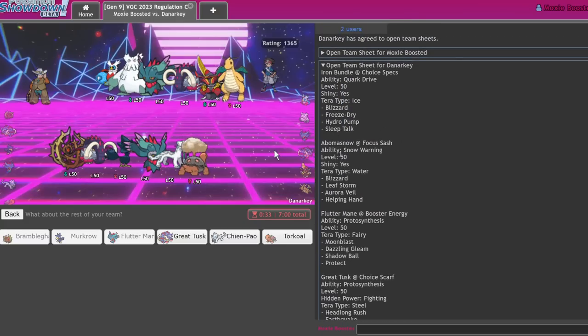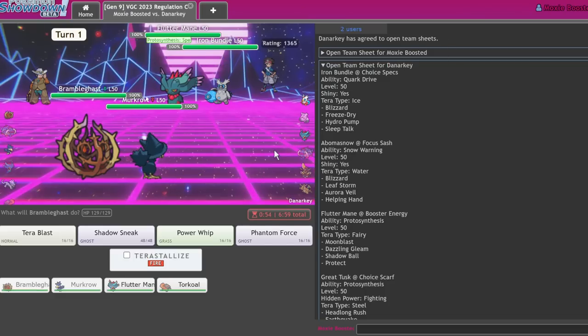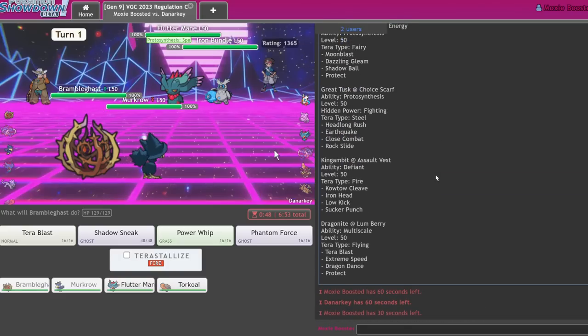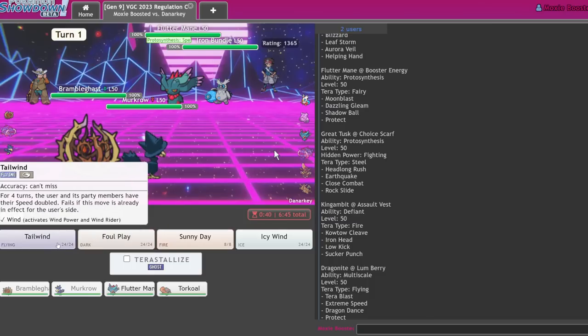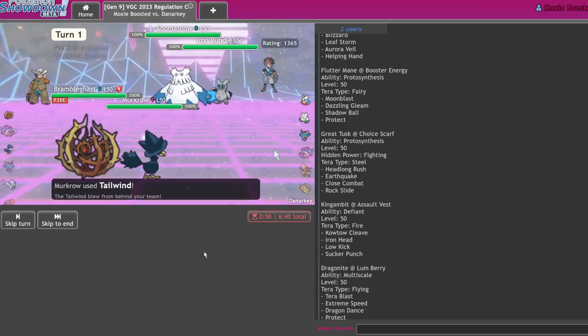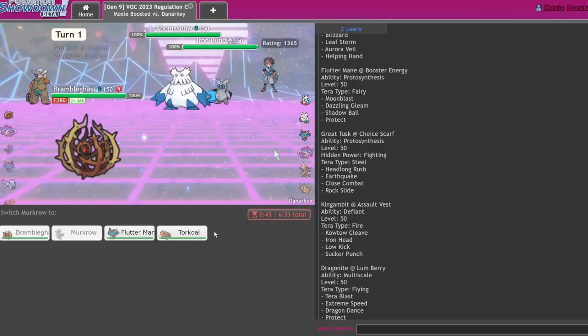There are specs on the Iron Bundle, so I'm just going to Terra Fire Power Whip and set Tailwind immediately. Please one-shot... oh no. Well, being immune to Blizzard is pretty baller — I'll be honest, I didn't know it did that.